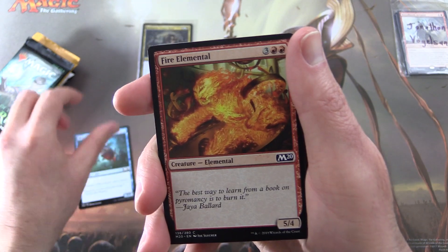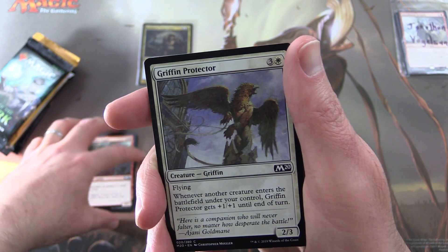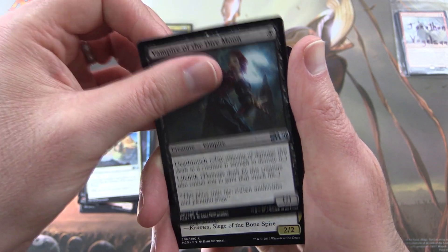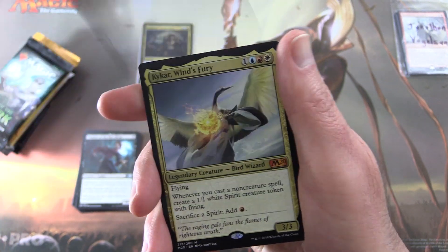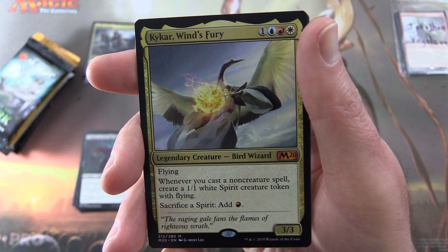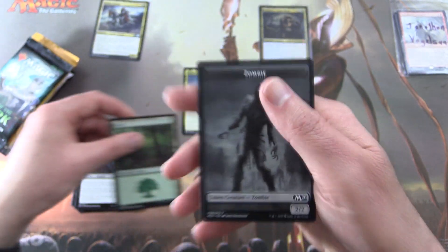We start off with Moat Piranhas, Fire Elemental, Angelic Gift, Feral Abomination, Voiced Claw, and Destructive Digger — Creature Goblin. No goblins today, alas. Also Griffon Protector, Stone Gollum, Leafkin Druid, Frost Lynx. In the uncommons: Eternal Isolation, Vampire of the Dire Moon, and Corpse Knight — yes, we get a zombie knight, so that definitely counts. Not the misprint, alas. And a mythic: Kaikar's Fury, Legendary Creature Bird Wizard, 3/3 for 4 with flying. Whenever you cast a non-creature spell, create a 1/1 white Spirit creature token with flying, and sacrifice a spirit to add one red mana. We'll have the creatures up top and rares/mythics in the middle, along with a forest and a zombie token.